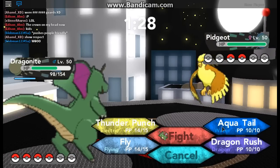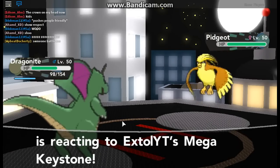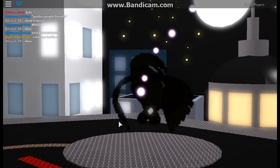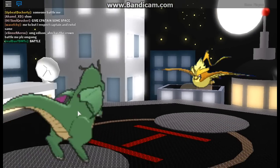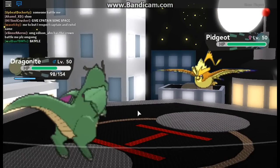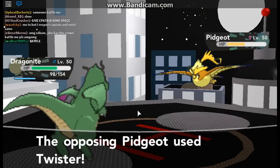I think this is his Mega, so we have Thunderpunch. Mega Pidgeot — what will he use? I don't know if he's faster too. I honestly don't know if any of the others are EV trained. He's faster. Oh, he lived it! Nooo! Twister's not bad — not bad of a move.